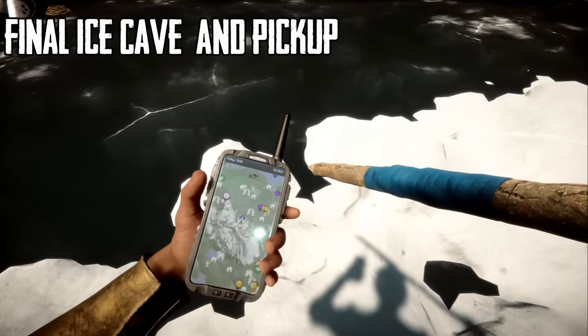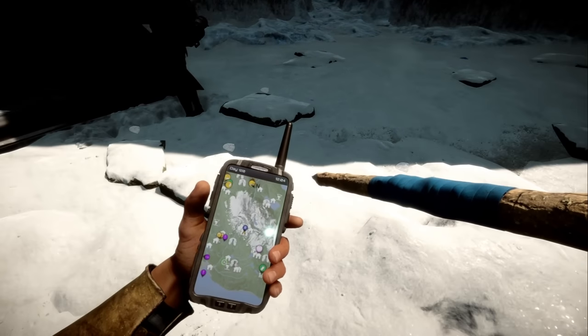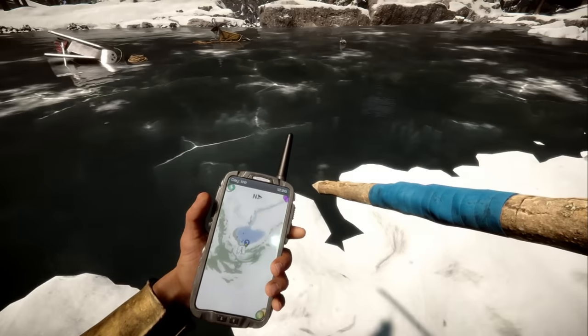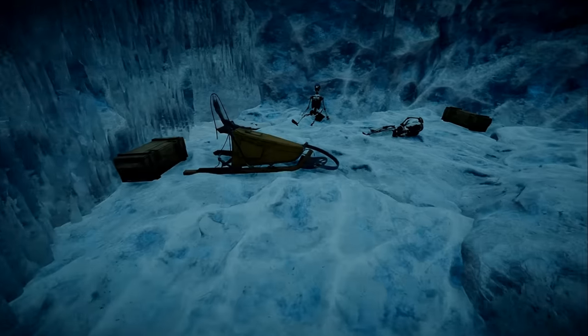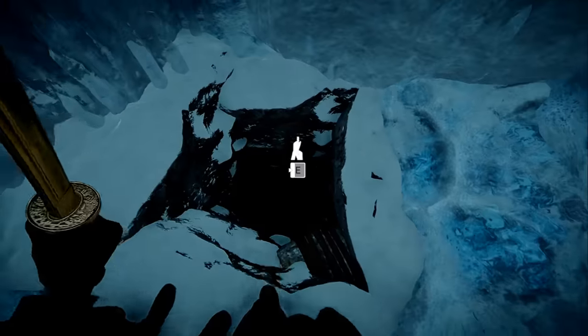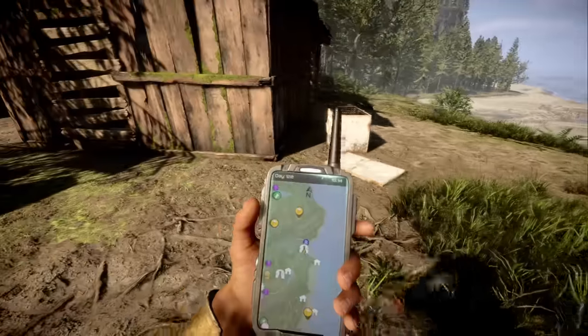Here is the final ice cave, located right here on the map — looks like it's in the middle of the island, next to a little lake. This cave actually just has a pickup in it, but it is a change to the ice cave. There is a way down, and that's how you get to the pickup. At the bottom, you'll see some more skeletons with tarps on them.